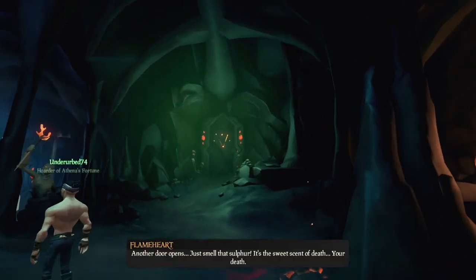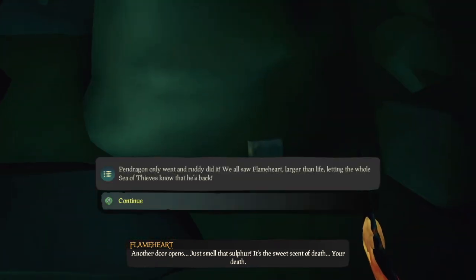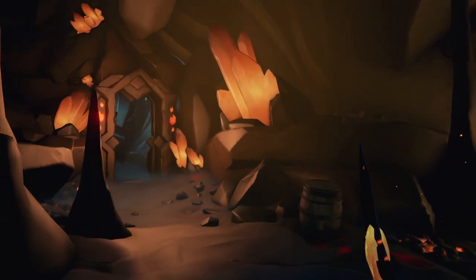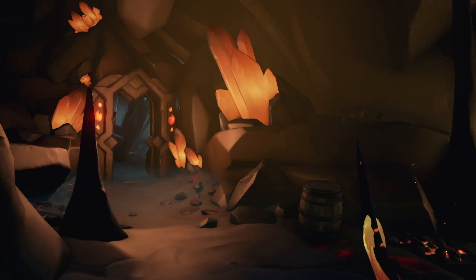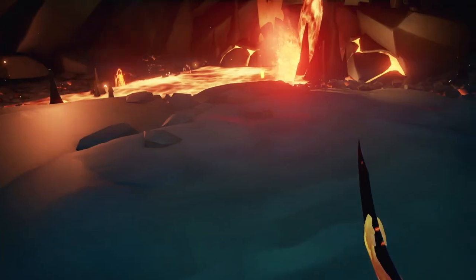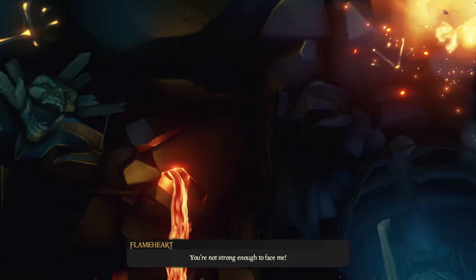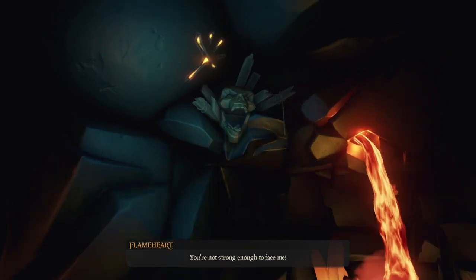Before you decide which path to head down, go towards the middle door and you will find the second journal leaning up against the wall to the right-hand side. This tall tale is slightly different from the others in that to fully complete it, you have to go down each individual path, as each path has a journal to collect. By doing each of the three paths you will complete the tall tale three times, completing the full commendation.